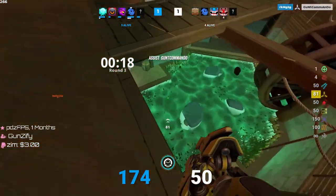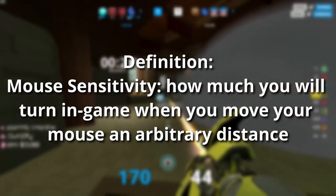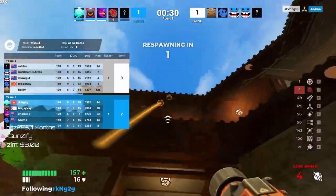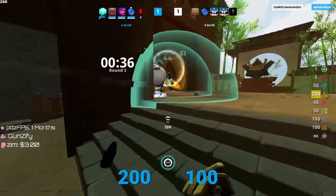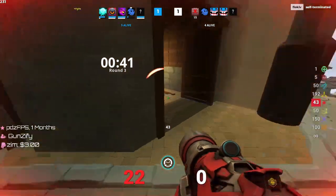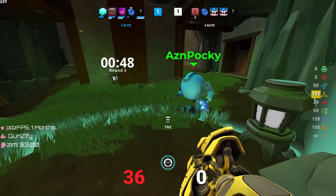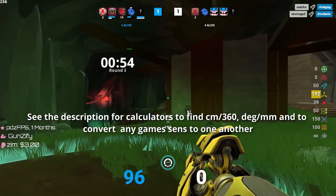Sensitivity in FPS games is quite a simple concept. It fundamentally describes how much you'll turn in a game when you move your mouse an arbitrary distance. When talking about sensitivity there are many ways to express it: the sensitivity value, the mouse counts per inch or DPI, and the game's yaw value. But not every game has the same yaw value. I like to use a universal measurement like centimeters per 360, which is how many centimeters it takes to do one full 360-degree in-game rotation, and degrees per millimeter — how many degrees of in-game movement you get with one millimeter of mouse movement.